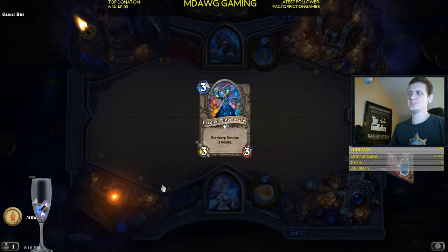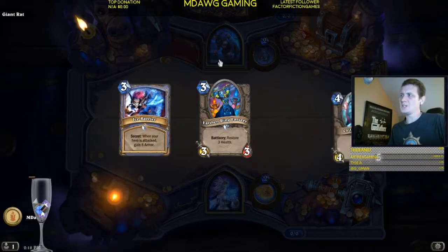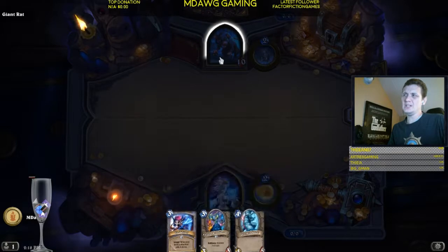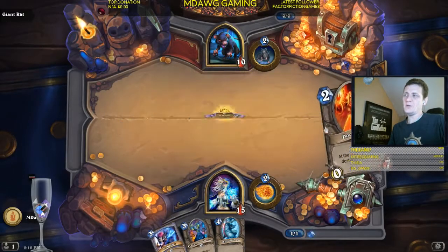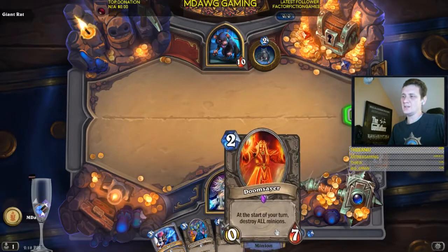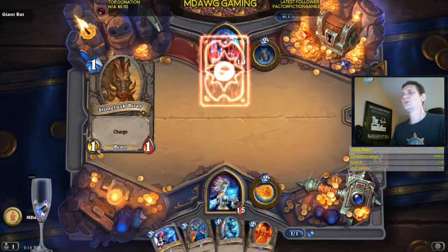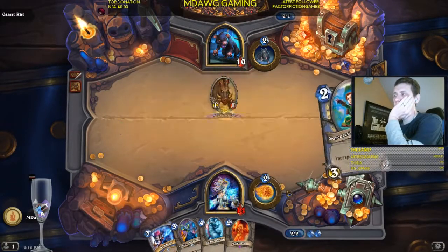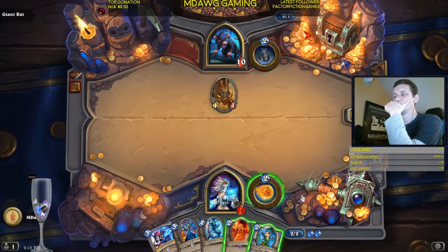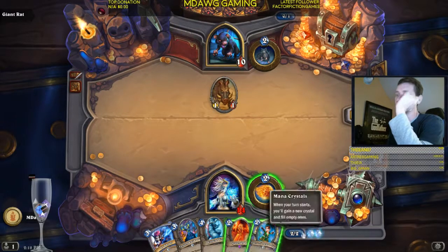We'll just keep Earthen Ring Farce here so we have a three-drop. The thing about the strategy against the starting bosses is to really notice their health - he's got 10 health. It's fairly early that you can just turn things around. If we don't pick up another two-drop... so we have three plays here: ping this and kill it, Doomsayer to refresh the board, and let us have our first real play turn after this.